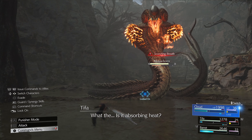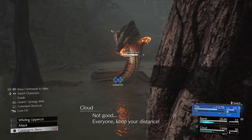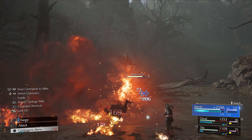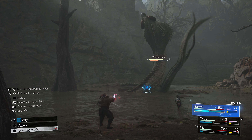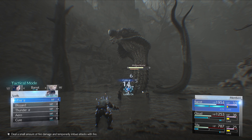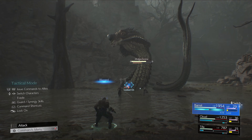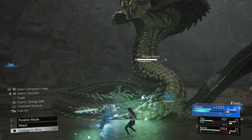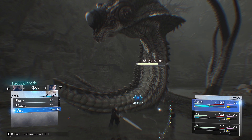When Scorching Breath happens, move as far away as you can. I switch to Barrett so my party members take less damage. Barrett takes some damage but he's our healer, so have him heal if needed, or have other party members attack. Now that the head phase is done, rush to get to stagger mode.